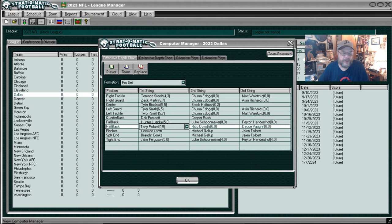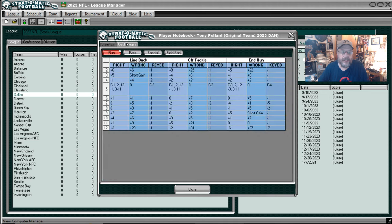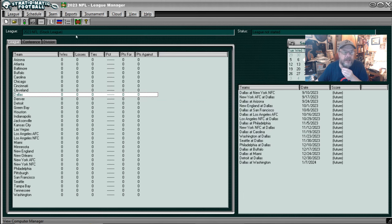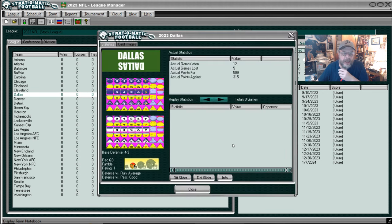Let's take a look at Tony Pollard. We'll take a look at his card image - there's his line buck, off tackle, and end run. This is what you would get with Tony Pollard. I'm not sure if he had a really good year last year or not. So let's move on. We will look at their defense - the Dallas defense. They are average against the run and they're good against the pass. They were 12 and 5, had a good season.